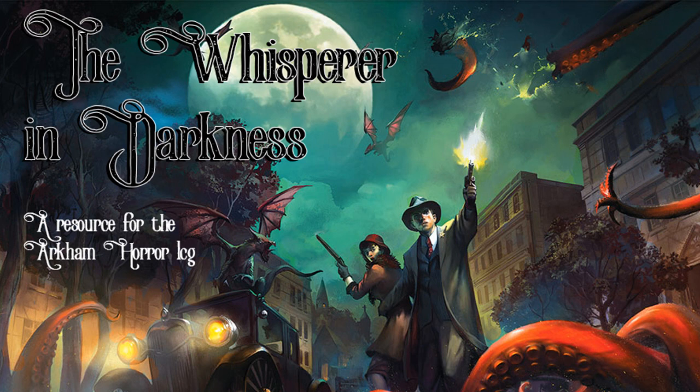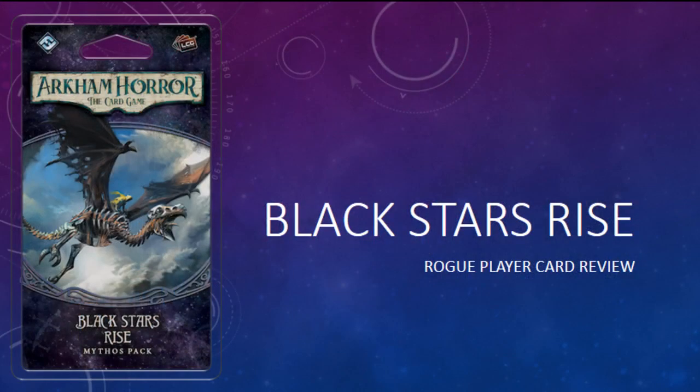The stars are right and that means it's time for another episode of The Whisper in Darkness. I'm your host, the Man from Lang. Thank you very much for joining me today. On this episode I am continuing my review of the player cards in Black Stars Rise, the fifth mythos pack in the Path to Carcosa cycle. This time I am looking at the rogue cards. There are spoilers throughout if you care about that sort of thing. If you enjoy what you hear, like, comment, and subscribe.